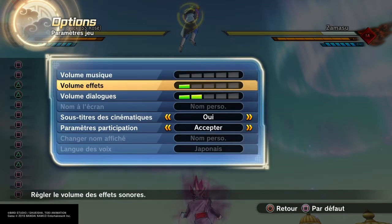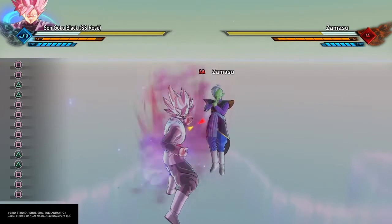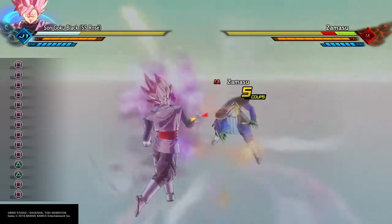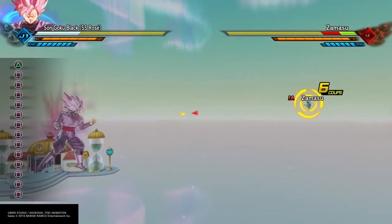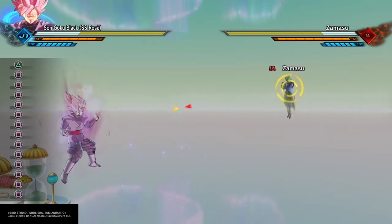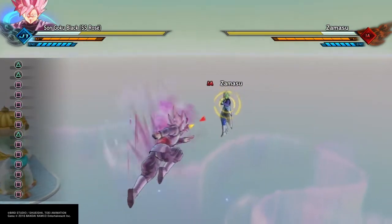Donc on va commencer par le premier combo parce qu'il est plus simple. Vous avez vu les touches à gauche. Ça fait 5 coups carré — donc cinq fois carré : 1, 2, 3, 4, 5 — et après le cinquième coup vous faites triangle. Ça éjecte l'adversaire, et ensuite pour le rattraper sans utiliser de barre d'endu, vous faites une téléportation avec triangle — c'est gratuit, une TP gratos.